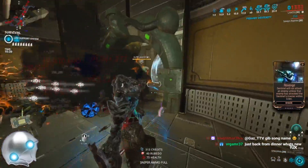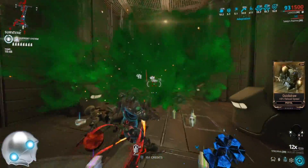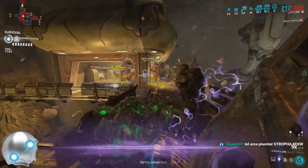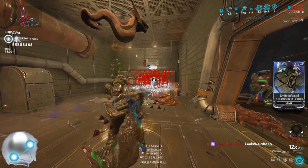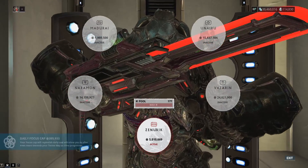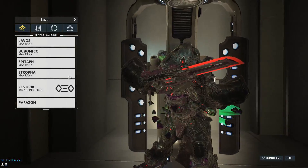The playstyle: hit enemies with light attacks until you have 12x combo, then press the heavy attack button to release a massive red-crit wave of death. It's very reliable — anyone can do this, no riven required. You don't need arcanes, you don't need combo efficiency arcanes. Stropha with Lavos and Snare is great. The Zenurik Inner Might node gives 60% heavy attack efficiency; combined with the 40% from Focus Energy, you cap at 90% and never really lose your combo multiplier.